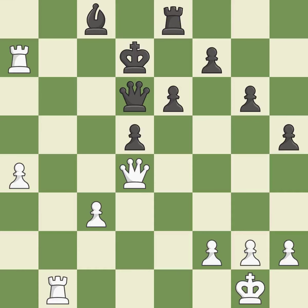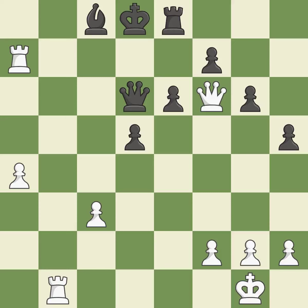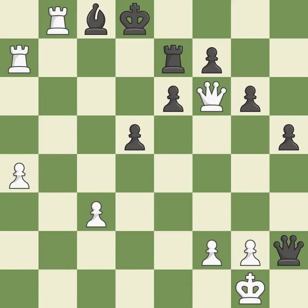This wins a queen — it is best. This steps away from the checking rook — it is best. Very precise — it is best. This defends a pawn that was under attack and had no defenders — it is best. This is the way to win a queen. This threatens to force eventual checkmate — it is best. This allows a forced checkmate — it is a mistake. With the right follow-up, this will lead to checkmate.